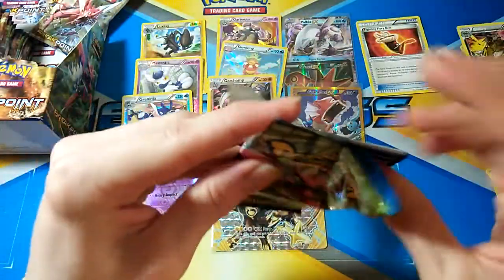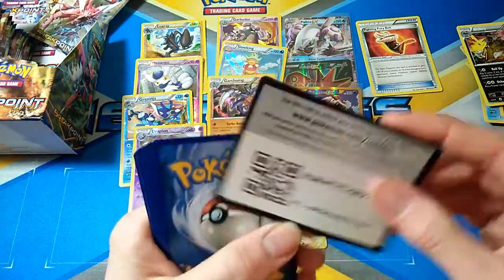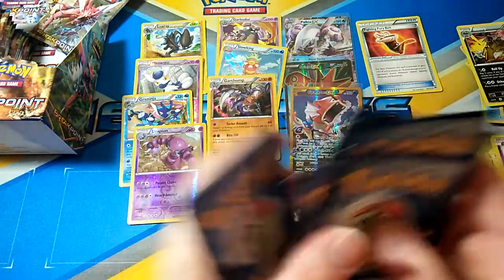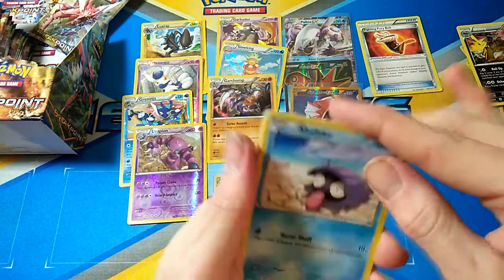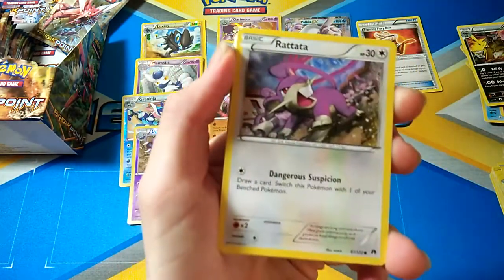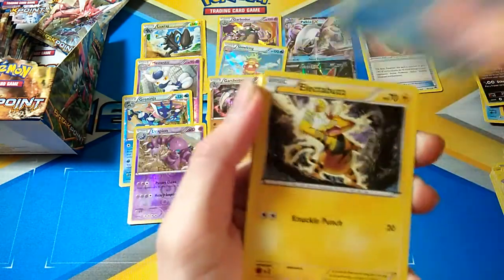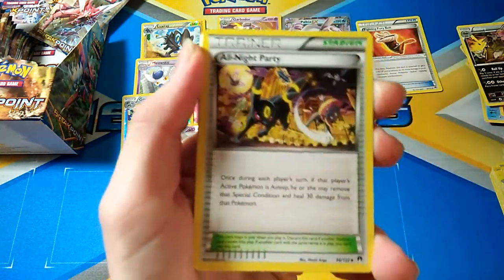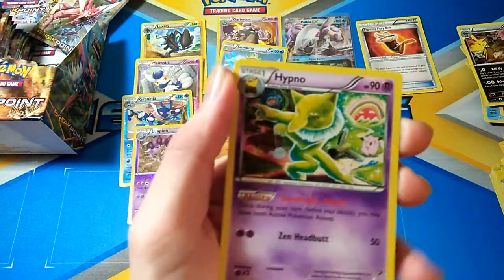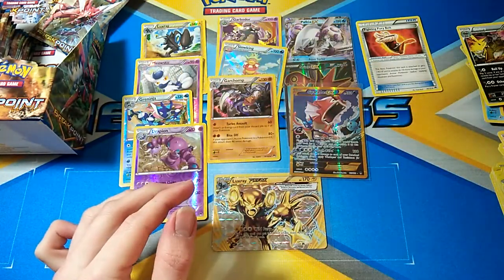What a half a box this has been. I don't think I've been tracking the trainers so much, but it doesn't even matter. So we have a Shellder, Kricketot, Patata, Froakie, Electabuzz, All Night Party, Stantler, Slowbro, Froakie, and a Hypno. Just got that poor Confrey in the background.